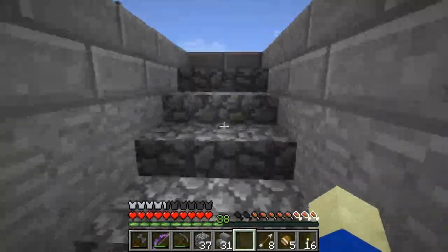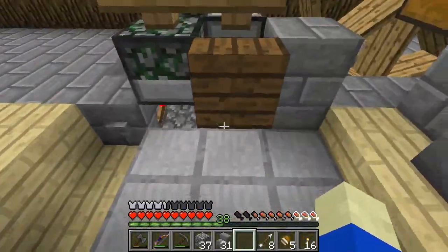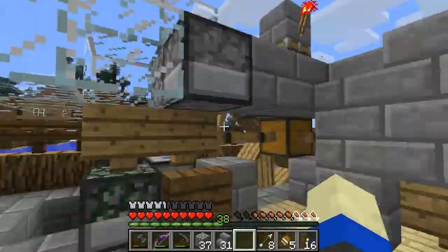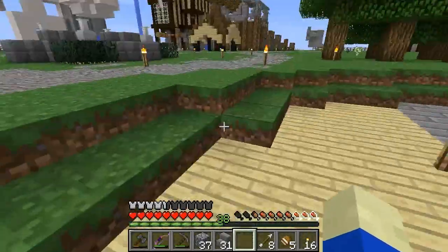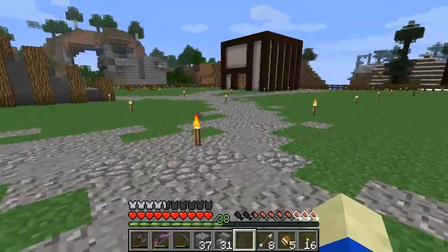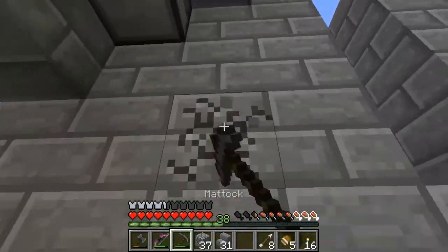Just want to show you a couple of things quickly. The sole bottling machine is working fine - it's not broken so far. We've done several stacks of ground netherrack and every single one's gone in just fine. I've also changed the sugarcane farm - I switched out the block dispensers for pistons and now it's working.